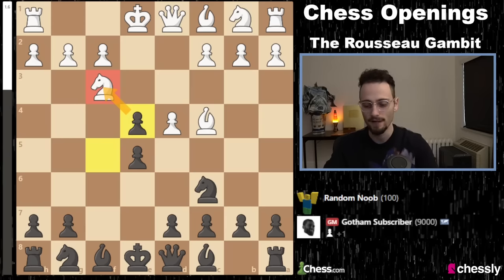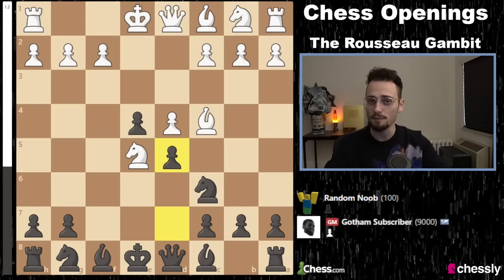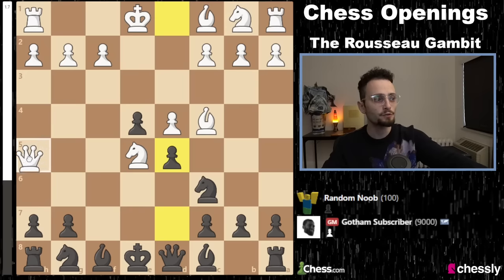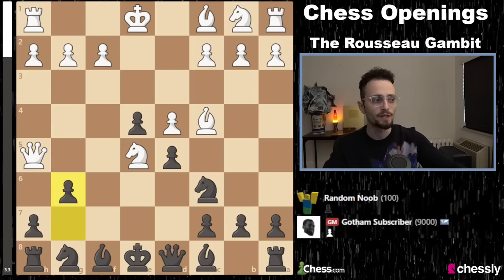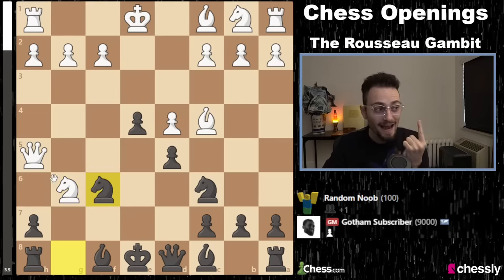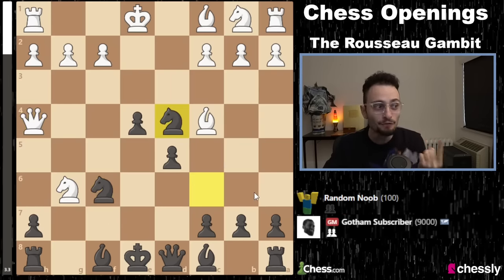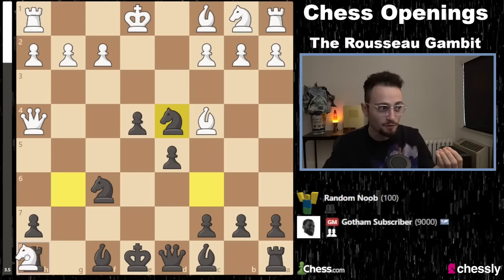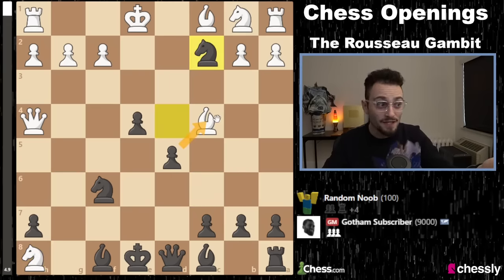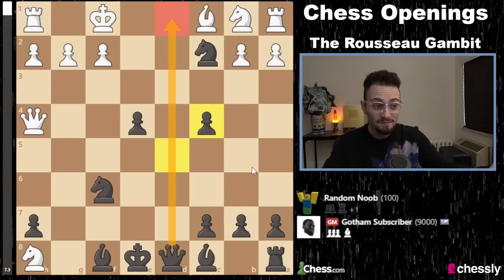So you take on E4, attack the knight, they go here. If they take this — which is the best move — you will play D5. There is a trap here: if they try to come in so quickly, G6 is simply winning for black. Knight G6 looks absolutely horrifying, but you don't have to take. You have Knight F6 attacking the queen, and after the queen goes back to H4, you have Knight takes D4. Black is actually winning because if your opponent takes your rook, you take this — and this is still hanging. Suddenly Queen D1 is mate, just out of nowhere.